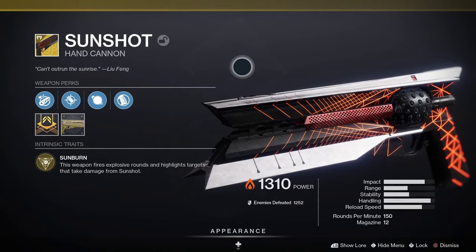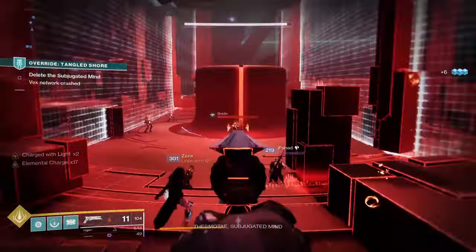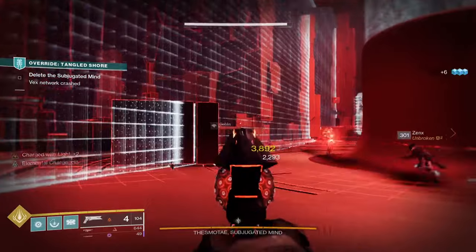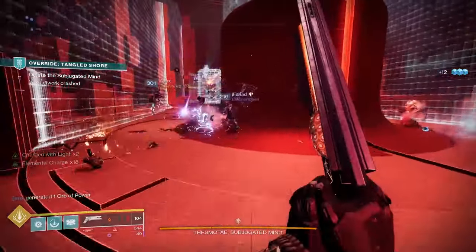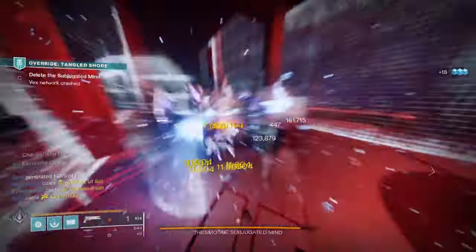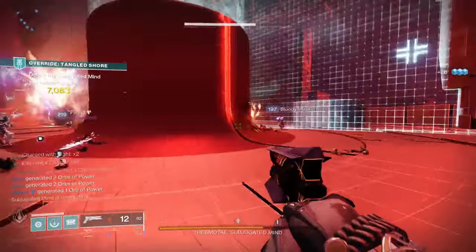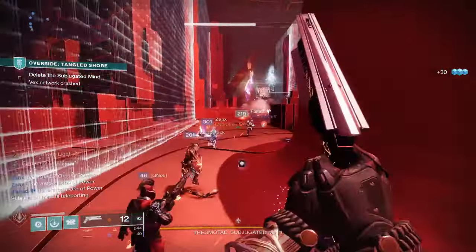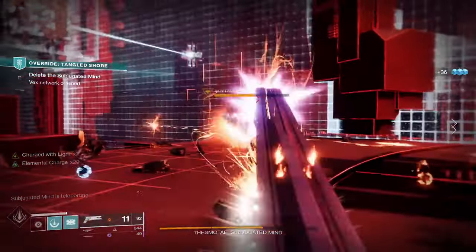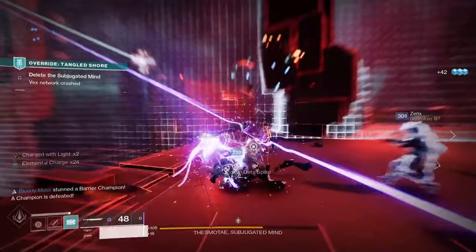Next up is another exotic weapon — Sunshot, a solar hand cannon. Sunshot is an exotic energy hand cannon. Its perks include Sunburn, where the weapon fires explosive rounds and highlights targets that take damage from Sunshot, and Sunblast, where targets killed with Sunshot explode in solar energy. This one is really good for solar builds and should definitely be on your radar, especially this season in Season of the Wish. You can get it from Xur.